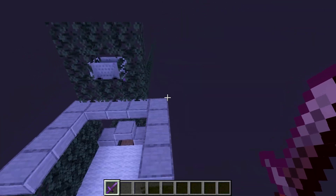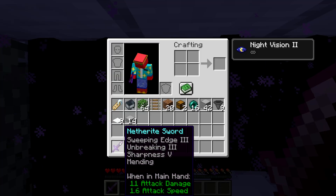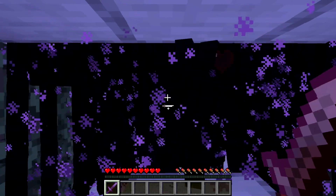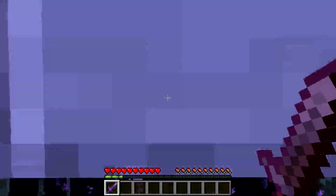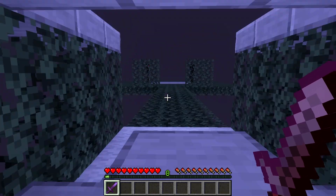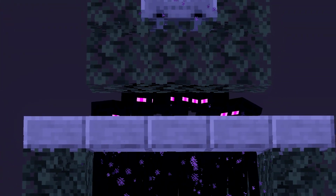The farm is complete. To use it, stand near the chest and the endermen will spawn and get attracted by the endermite up above. Just get yourself a nice enchanted sword and kill the endermen to collect all the XP you want. After just a couple of seconds and the first wave of endermen, we're already up to level 8. And that's how you build a super fast enderman XP farm.